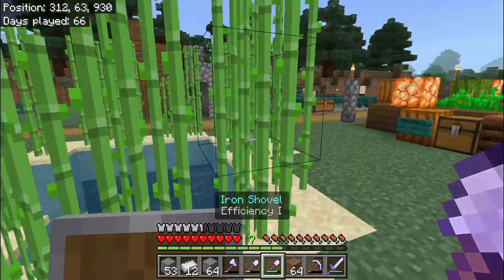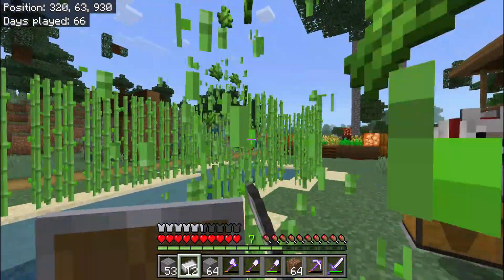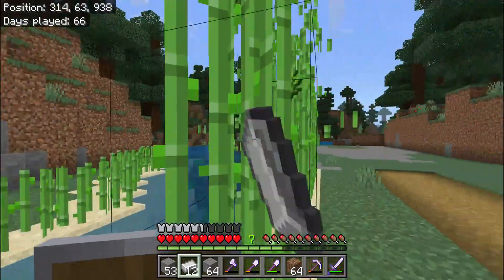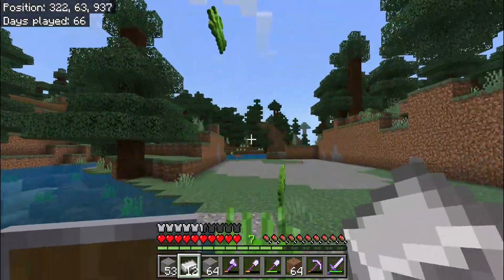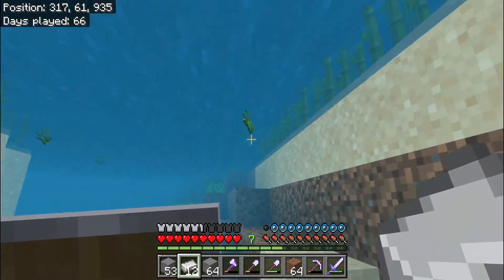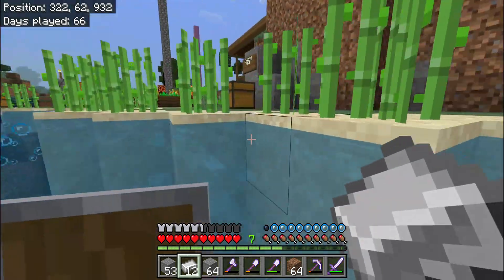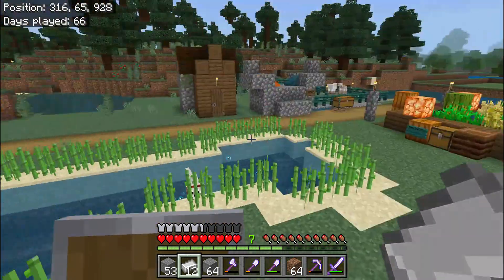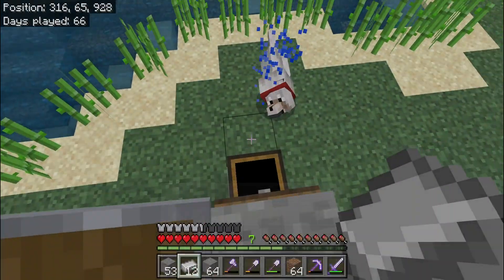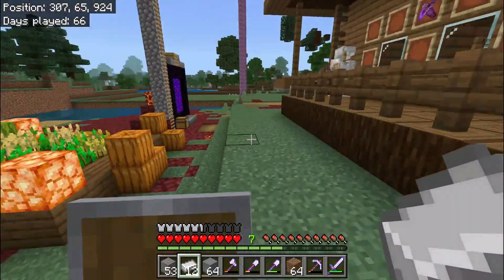I'll harvest all this sugar cane. That is a lot of flat space, I love it. Nice — that is my sugar cane farm and we can add another stack to it. Oh wow, I really need gunpowder.